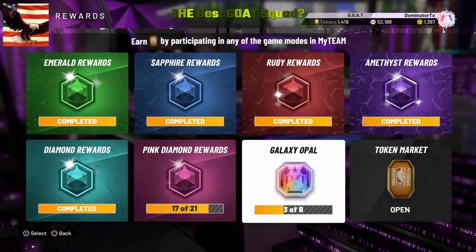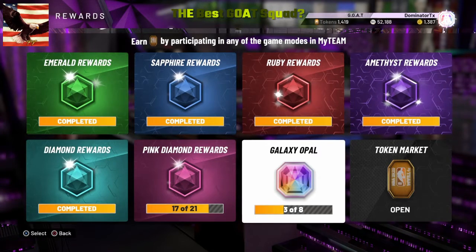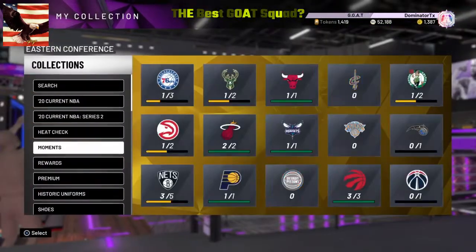What I'm hoping is that, just like in 2K19 where for 1,750 tokens they had the 99 overall signature series — I think it was Kobe, LeBron, and Michael Jordan — maybe they do the same thing in 2K20. I don't know, but that's what I'm working on right now.